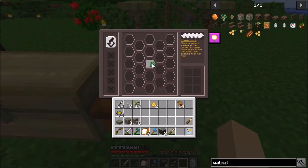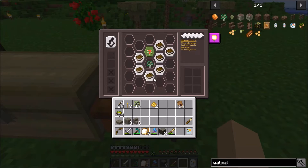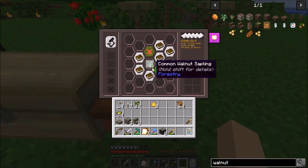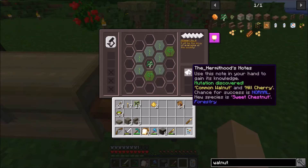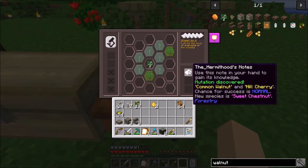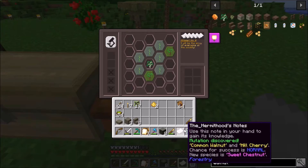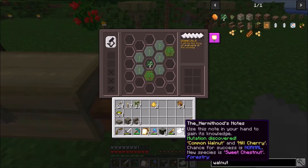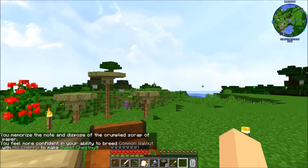Usually I kind of like to try to get these first two up here and then try to see what I can get. That's an apple oak, we got white poplar. Okay we just unlocked this one - common walnut gives us a sweet chestnut. This is new, we just learned this together! A common walnut and a hill cherry can give you a sweet chestnut - not bad. Let's go ahead and learn that.